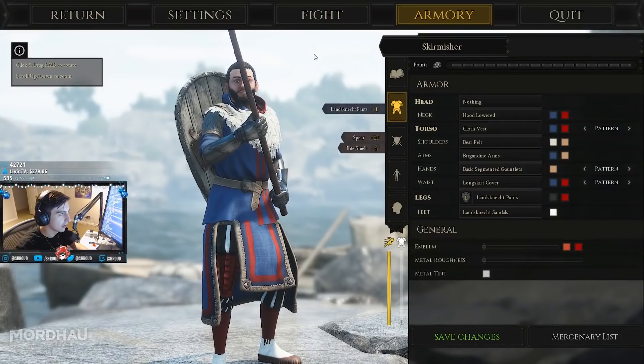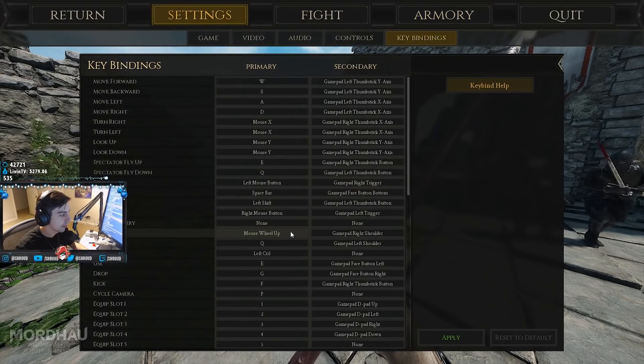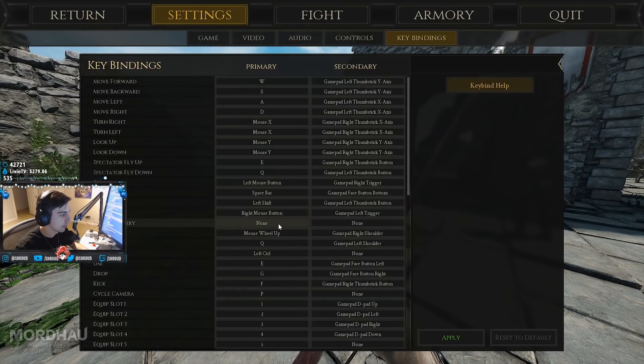Go to keybinds now, and then kind of in the middle you see parry, feint or parry, and feint. So unbind parry and feint, and then make feint or parry right mouse button.